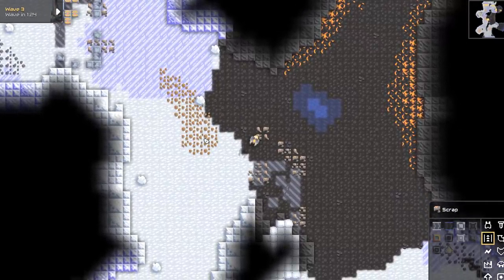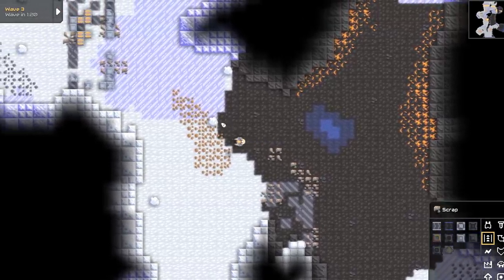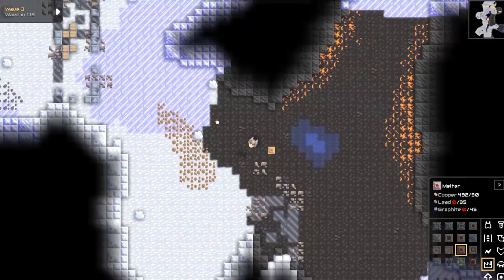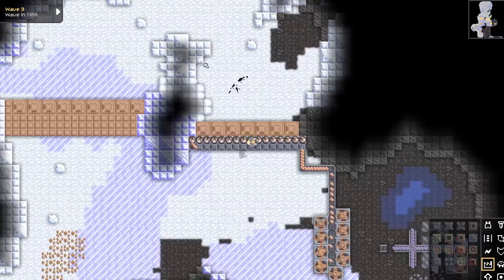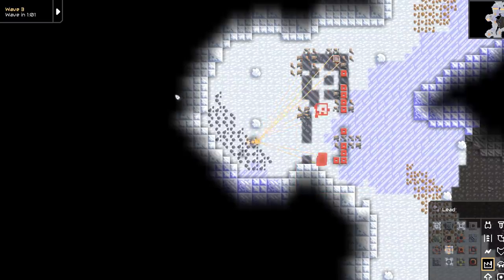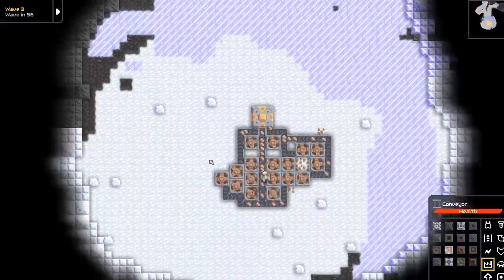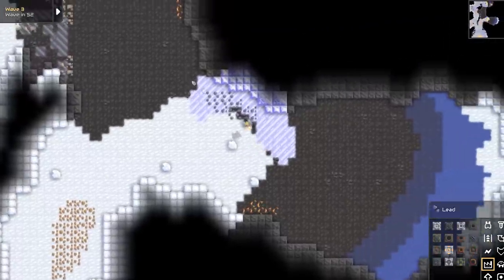The scrap is not useful to me in terms of building structures, but I could use it as ammunition or do secondary refining. For example, I can go to the melter and melt all the scrap down into basically lava, which can then be used to spew lava at enemies. But more importantly, I want to be utilizing this lead over here. Let me find a closer patch of lead — right over here.